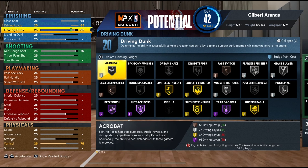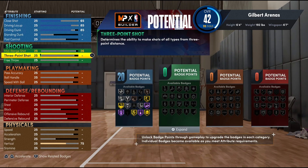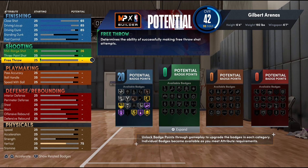Key finishing badges include Hall of Fame pro touch and teardropper, as well as gold unstrippable, limitless takeoff, and slithery finisher. Then silver mouse in the house, giant slayer, posterizer, fearless finisher, and acrobat among many of the badges.